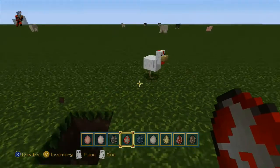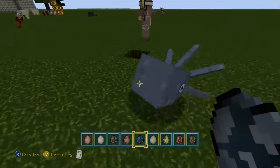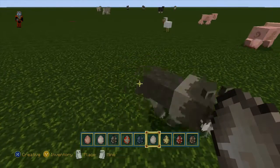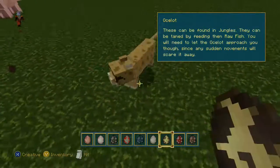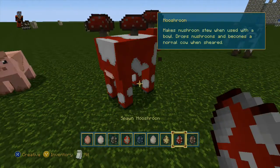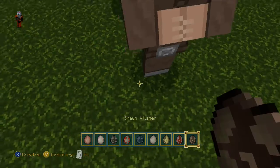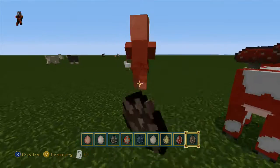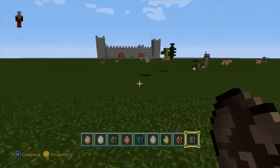The cow has a red stripe, like a little mohawk stripe. The squid - you can't really see him. The wolf looked kind of cool though. I can't see him, he's too quick. The mushroom cow looks exactly the same. The villager - that's kind of disappointing, I thought the villager would change a little more.